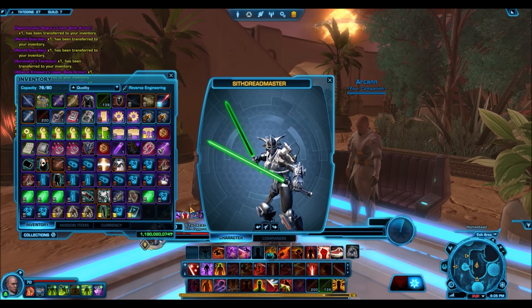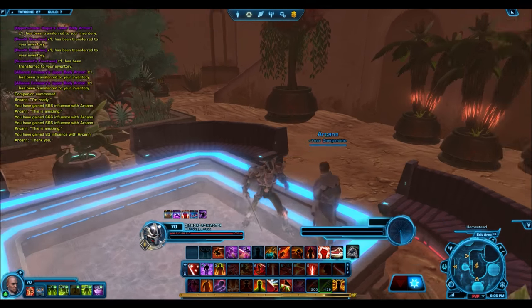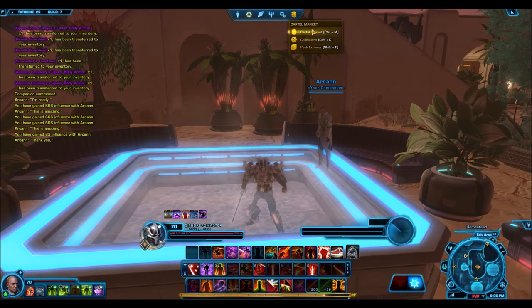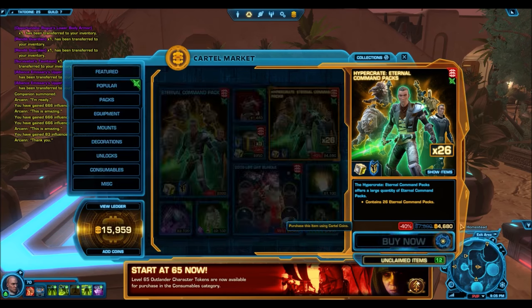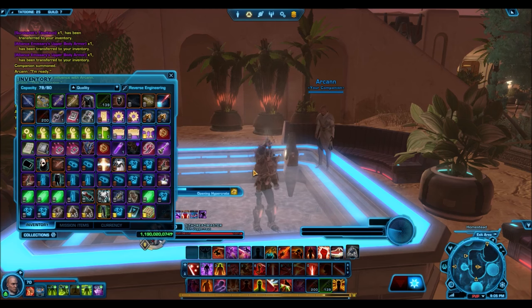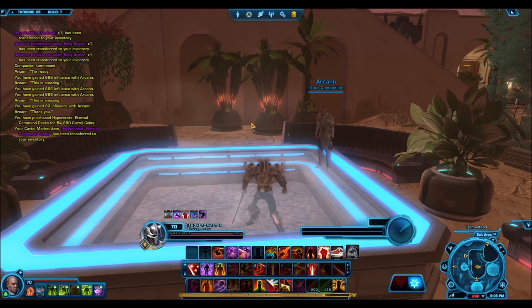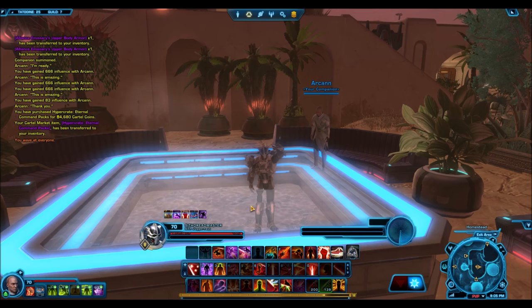I did expect to open more Cartel Packs, but since I got the Unstable Saber early, I'll quickly get another Hyper Crate and open it so the cooldown timer starts. Then I think I'll give away these 26 packs individually, or maybe in sets of two, in the guild — that way maybe you guys can try your luck at getting something nice. Maybe you'll get the Nathema Sith Spawn or something nice like that. Anyway, I do hope you guys enjoyed the video. I hope you guys are looking forward to the giveaway, and I will see you in the next one.